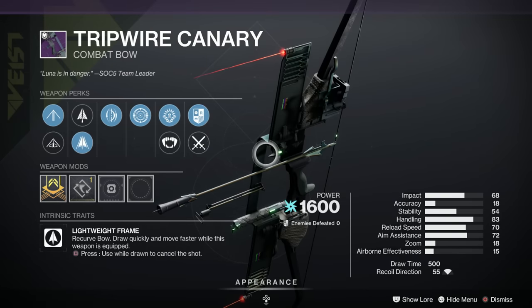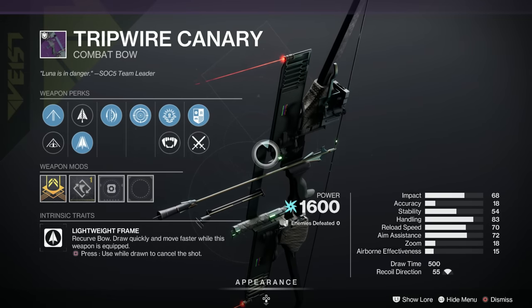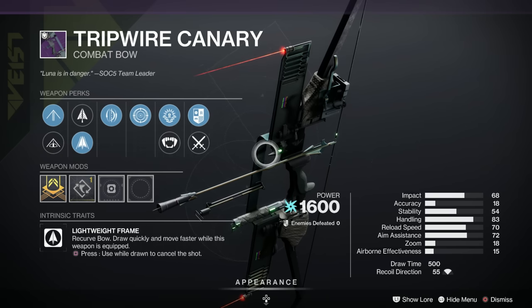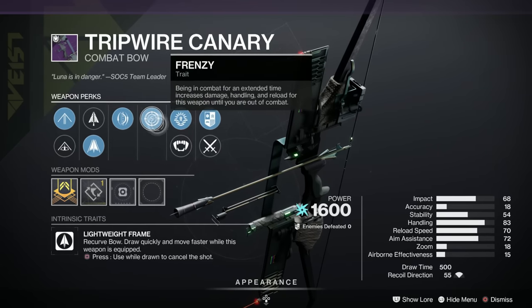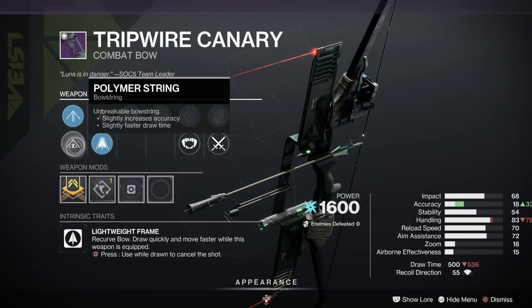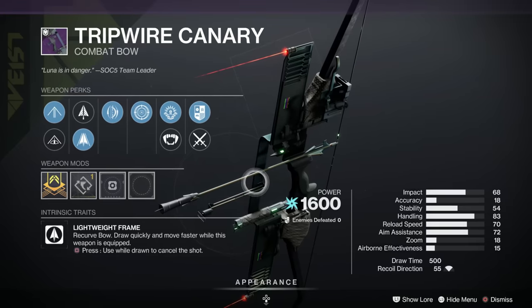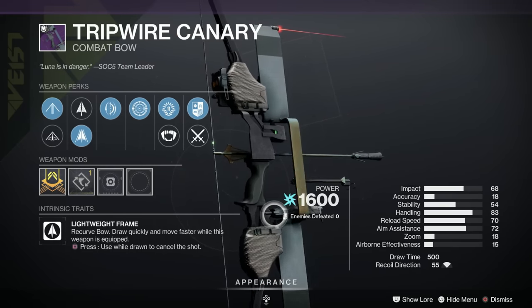Next we've got the Tripwire Canary Combat Bow. It's lightweight frame and arc. This is a very, very popular roll — a lot of people are saying it's the best weapon here this week. Bows are anti-barrier this season, so it's very useful. We've got Frenzy, Archer's Tempo, Fiberglass Arrow Shaft, Compact Arrow Shaft, Polymer String, Elastic String, and a Draw Time masterwork. Very nice indeed.